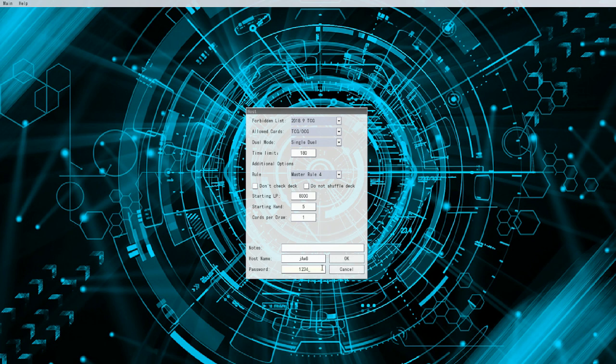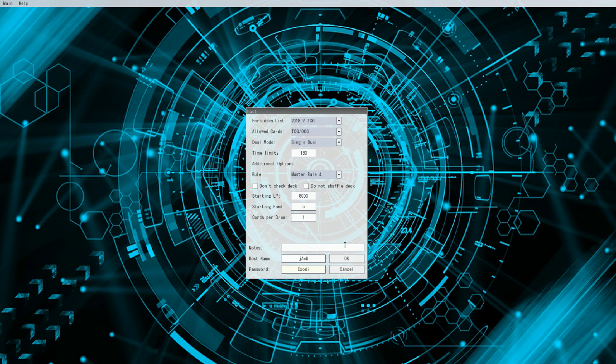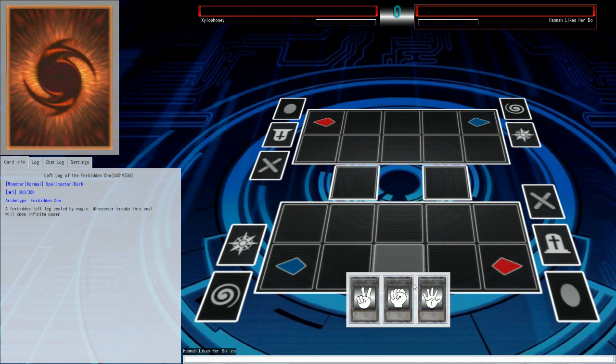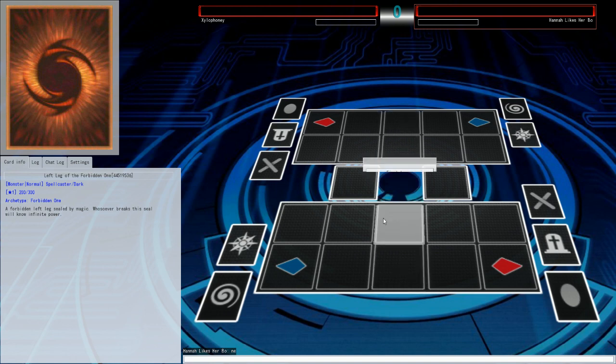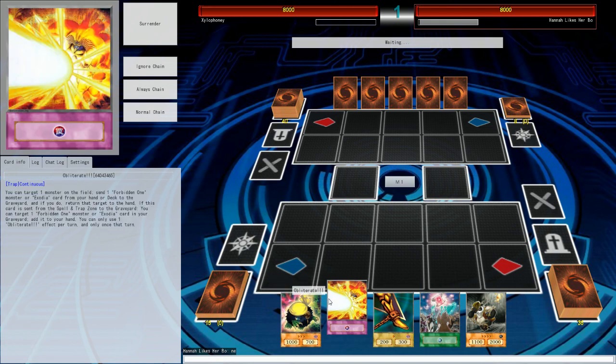Let's make the password 'exodia obliterate' — all lowercase. No Shard — agreed, it's decent but it's not fast. A Sakuretsu Armor of course, yeah. Spell Absorption wouldn't be a terrible idea but it's not something that'll speed up the deck — it just potentially gives us some defense. All right, let's see how this goes. I'll go second to give me one extra turn to draw things.